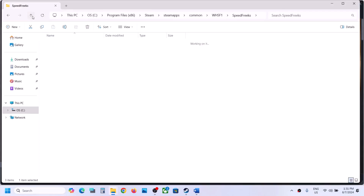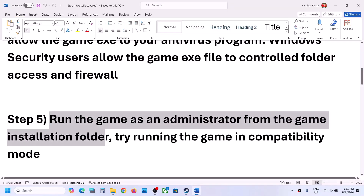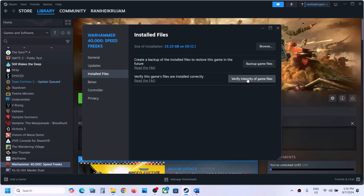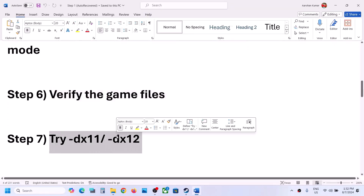The next step is to verify the game files — this is important. Right-click on the game, select Properties, go to the Installed Files tab, and click Verify Integrity of Game Files. Once the verification is 100% complete, launch the game and check.